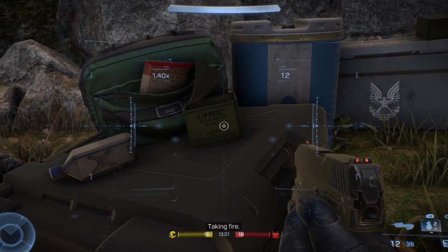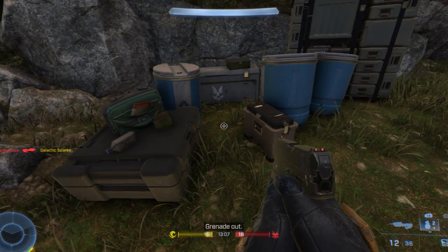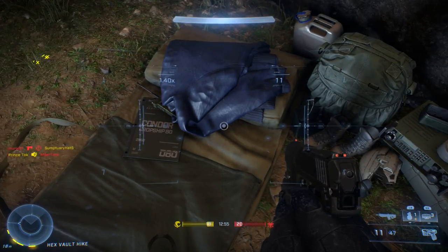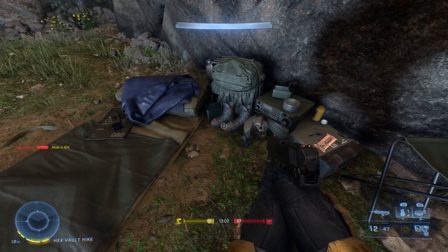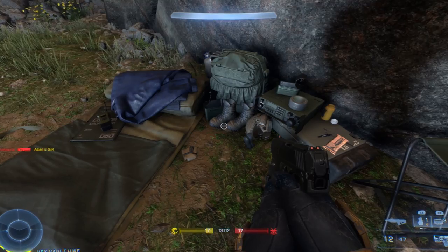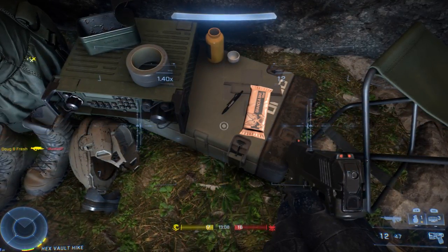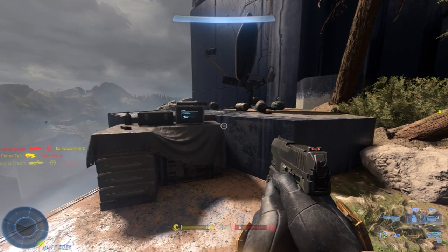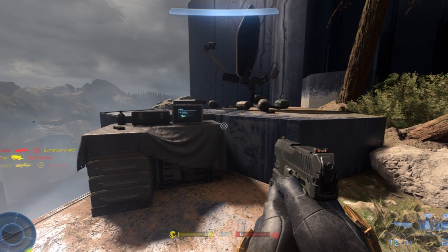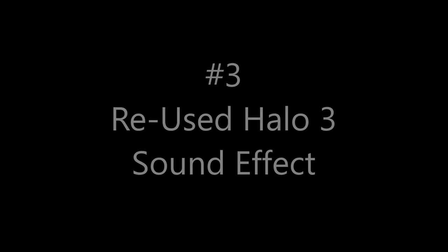Also on this map are a lot of leftover marine gear, and some of these have interesting lore aspects to them. You can find marine camps and gear lying around certain parts of the map — stuff like granola bars, helmets, boots, and radios. I believe the radio is even playing a little message on it as well.